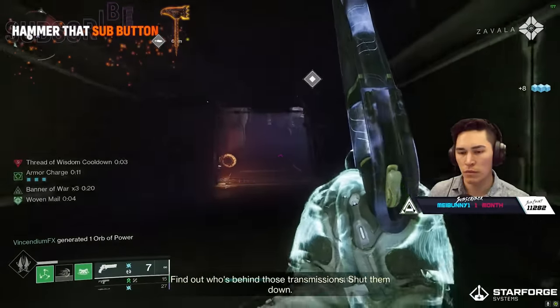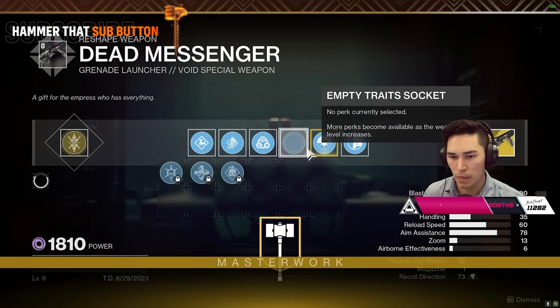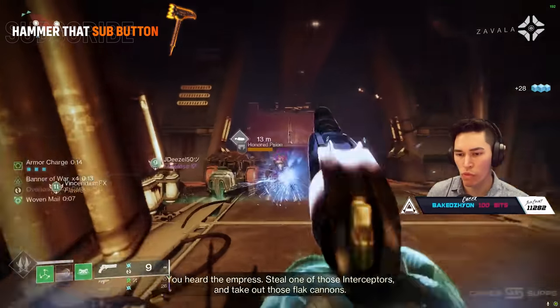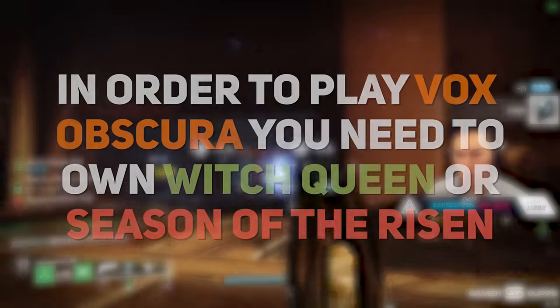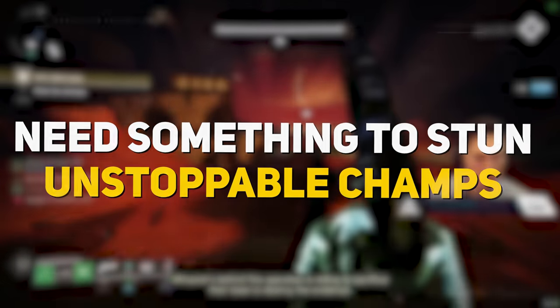Now, this was a bit different than Presage, not just in the mission itself, but also in how you go about unlocking all of the weapon traits on Dead Messenger. In order to play Vox Obscura, you need to own Witch Queen or Season of the Risen. You're also going to need something for Unstoppable Champions. Now, let's begin.